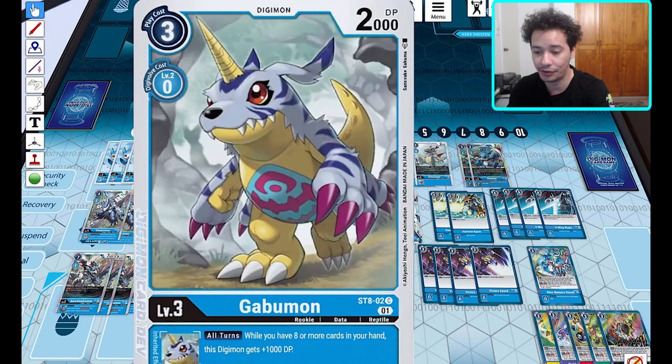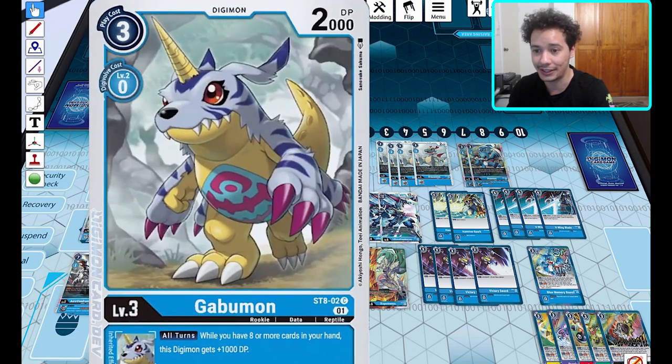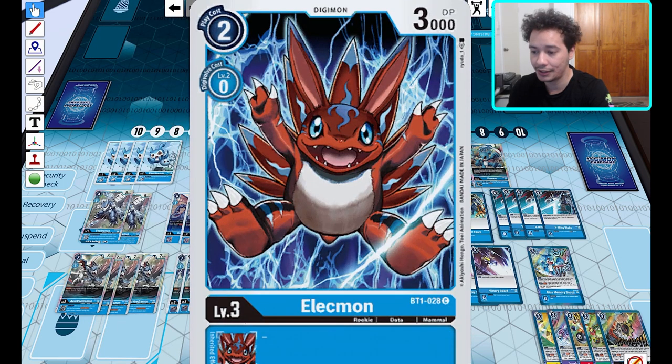On to the rookies — for Gabumon, it's very much the same effect as DemiVeemon: plus 1000 DP if you have eight or more cards in hand, which is very easy to do. As I said with DemiVeemon in mid-game when you're evolving over your nursery area and getting guys really big, it's very easy to do. Four of the Elecmon — this one is a reprint from the BT1 set, so it's good to see him back for new players.